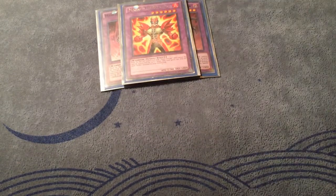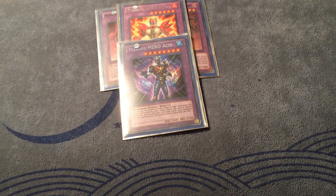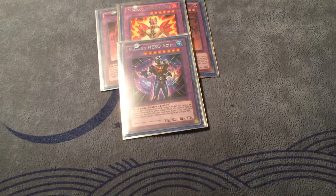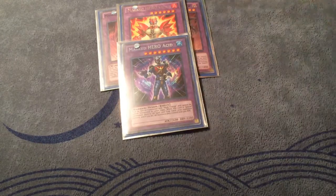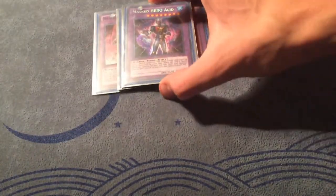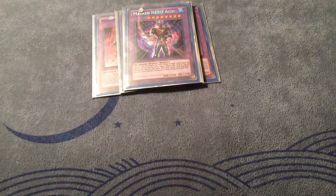Moving on, I run one Master of Acid. This is a card I want to consider bumping up to two because it's just that good. Going into this card is crazy — wiping out all your opponent's back row. The combo is very famous: Absolute Zero, Mass Change into Acid, wiping your opponent's board and back row. Just phenomenally crazy. This card's crazy against Klee Forts — wipe out the Pendulum scale, wipe out any back row they have, just boom boom boom, they're done. So one Master of Acid, though I consider bumping it up.